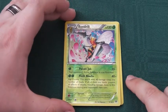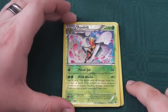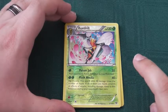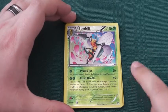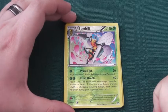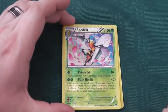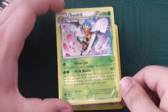2 grass energy, Flash Needle: 40x damage. Flip 3 coins; this attack does 40 damage times the number of heads. If all of them are heads, prevent all effects of attacks including damage done to this Pokemon during your opponent's next turn. For 2 energy we can get the potential for a lot of damage, and if you get super lucky and get your 3 heads, you prevent a lot of stuff coming back onto your own Beedrill. It's not likely to happen very often, but in those games where it does, you're going to be laughing. I'm quite a fan of Beedrill, both inside the computer games and now in the TCG.